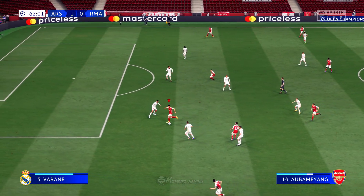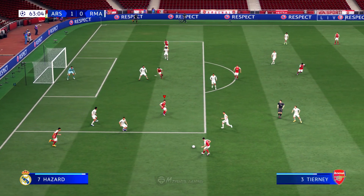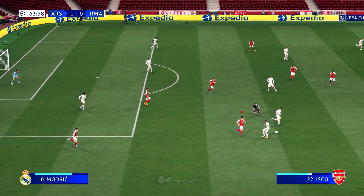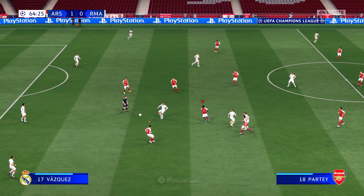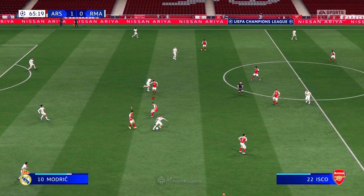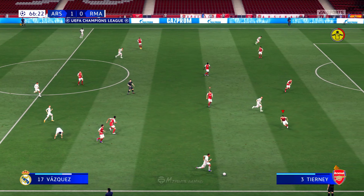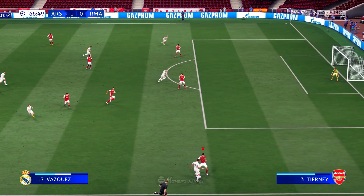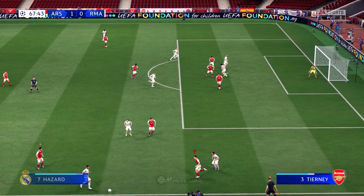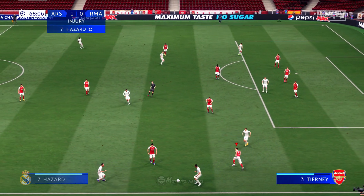Granit Xhaka — Isco has it and returns to Aubameyang. This looks promising now. Isco, and Ramos gets in the way. Lucas Vazquez, the ball with Luka Modric. Hazard — the ball with Lucas Vazquez, Real in a good position out wide. That's a very impressive piece of defending, really good block. Gone out for a throw-in to Real Madrid. Options in the middle.